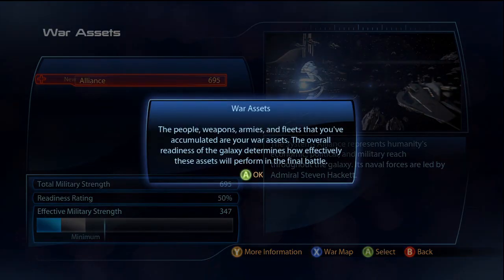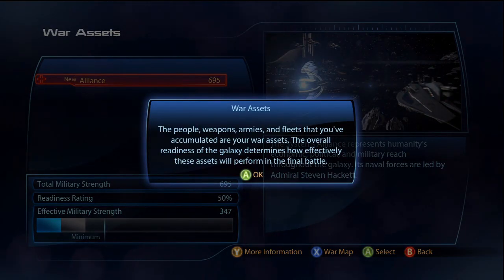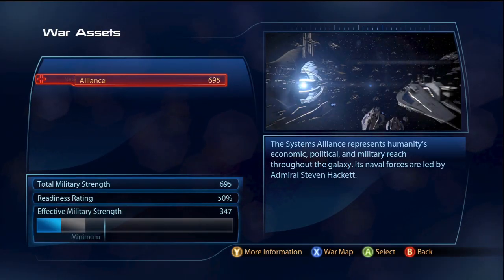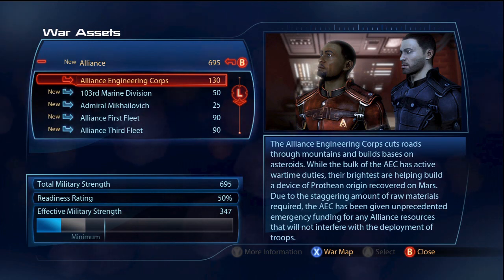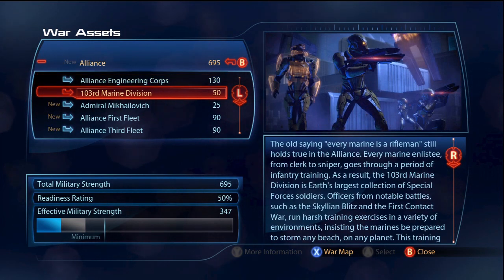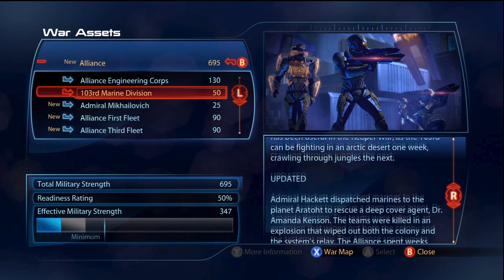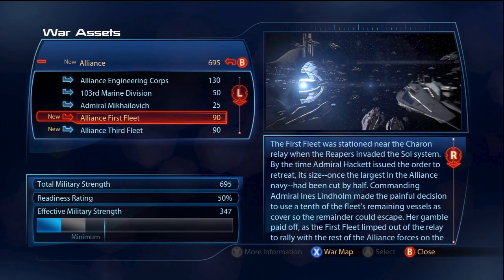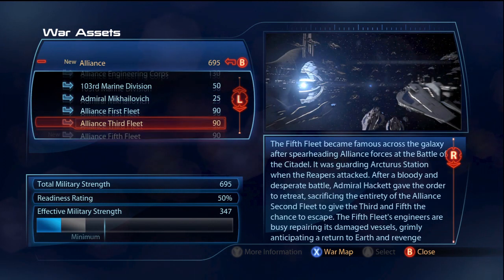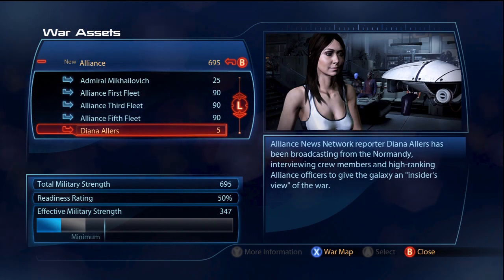Directly in front of you is the new War Terminal. The first screen shows war assets you've acquired from previous decisions. The total Military Strength value is the number of points earned so far. The readiness rating defaults to 50%, but you can increase this by playing multiplayer modes. Readiness rating is a multiplier against your total points, and you can see the total Strength points are reduced by half to reflect your effective Military Strength. By playing multiplayer you can find success following the main storyline.